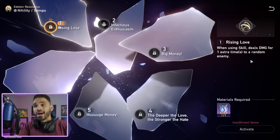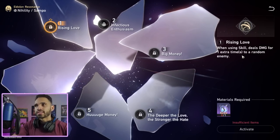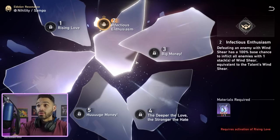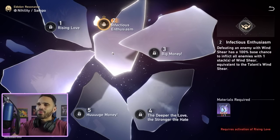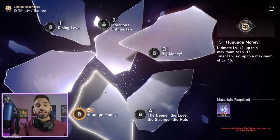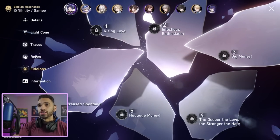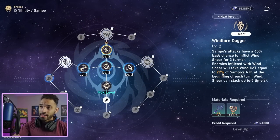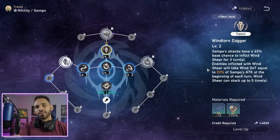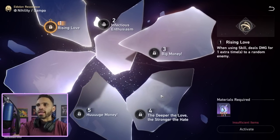For eidolons: E1 is very valuable — like Asta, it adds an extra tick to his skill, giving five total ticks for more wind shear applications. E2 is okay but requires defeating enemies with wind shear, which Sampo doesn't usually do — that changes when Kafka releases and can triple-proc his DoTs. His real value eidolons are E5 and E6: E5 increases his talent which scales off attack percent, and E6 adds a 15% multiplier on top of it. At level 12 talent, that's 72% of attack scaling — incredibly strong.